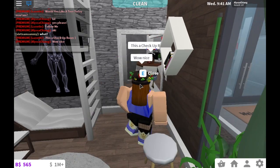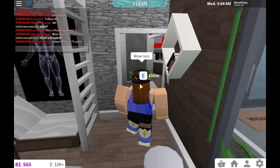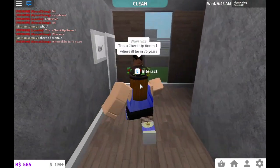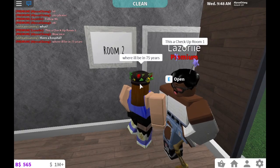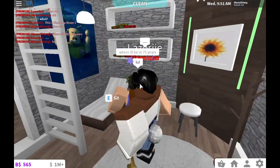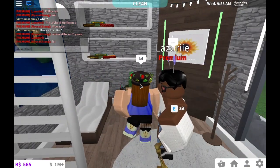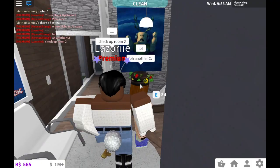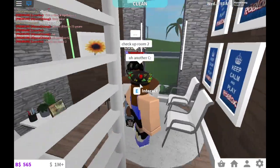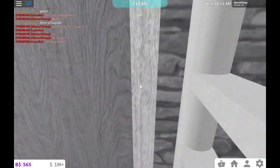Let's check out room one — this is really nice. Let's look at the next one. This is room two. This is really nice — it's like a patient's room.